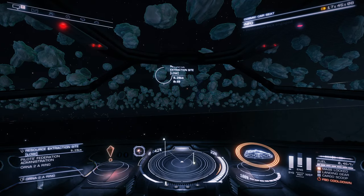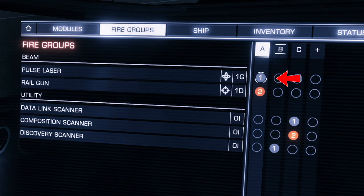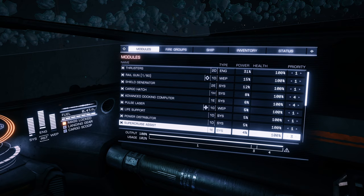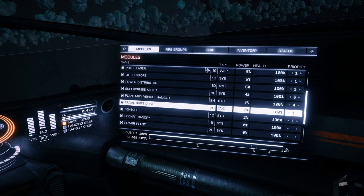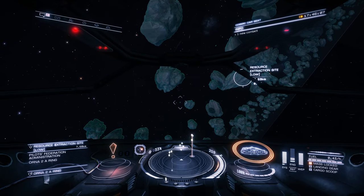Let's do our key bindings. Press 4, go to Fire Groups. Pulse laser is on 1, which for you might be left click. Rail gun is on 2, which for you is right click. Now that our fire groups are set, let's check our modules. Right now I have an excess power usage, so let's turn off our advanced docking computer. That should give us some more power.